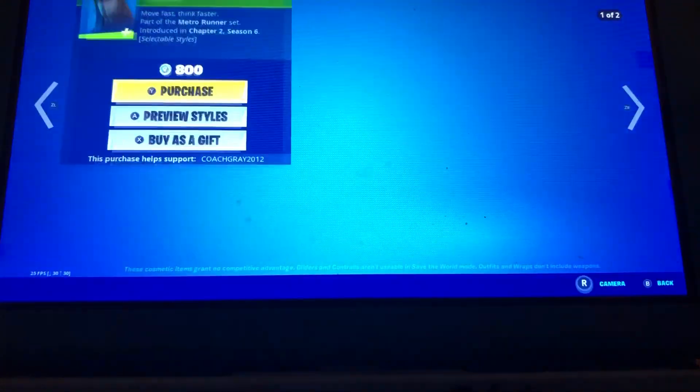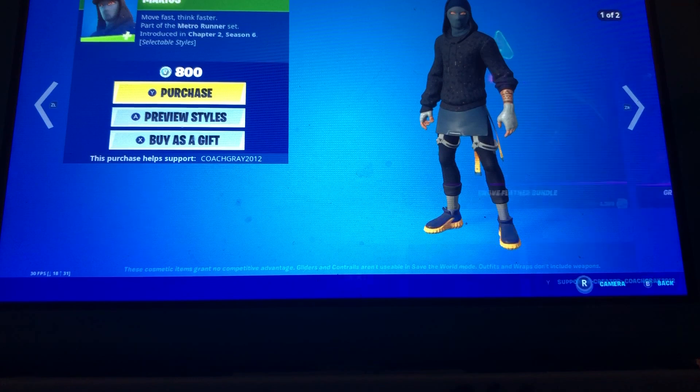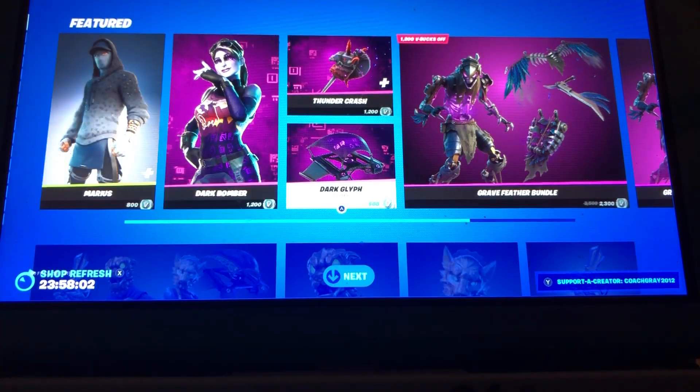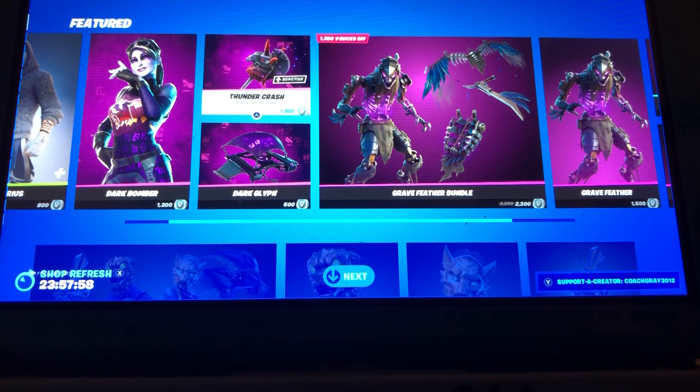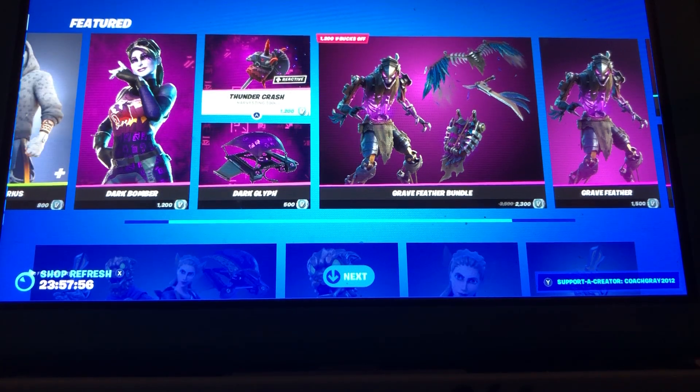So today we got Myrus making a return. Dark Bomber, we got the Dark Glyph Glider, and the Thunder Crash Pickaxe.